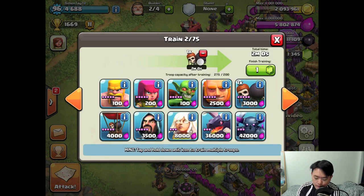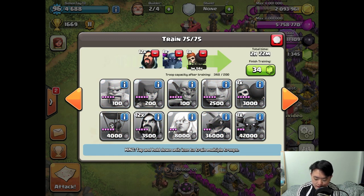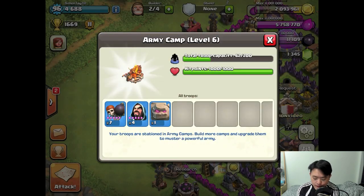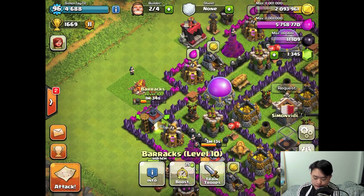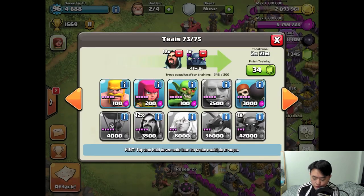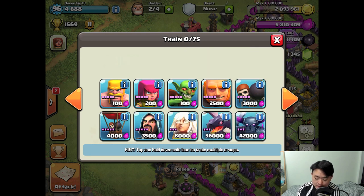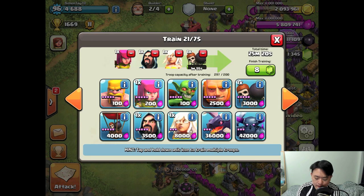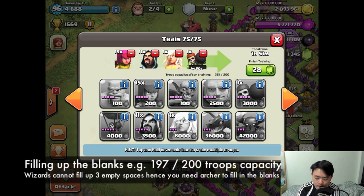I'll train one or two Wall Breakers and one PEKKA, which takes about 45 minutes, and fill the rest with Wizards. Obviously check what's already in your army camp — right now I have seven Wall Breakers, so I can go straight to building the PEKKA directly. And then add the healers — I've got eight Wall Breakers, one healer, Wizards, and Archers.